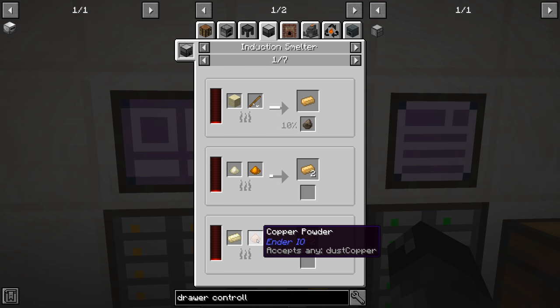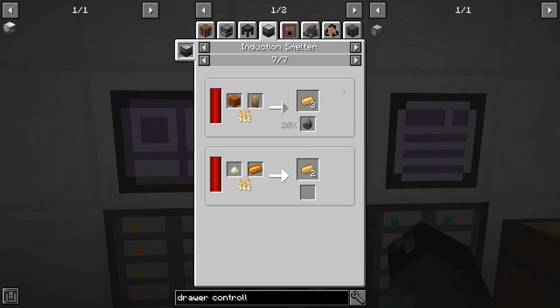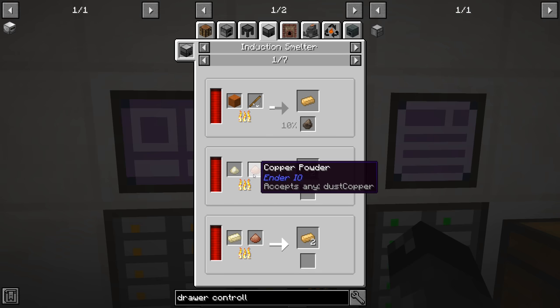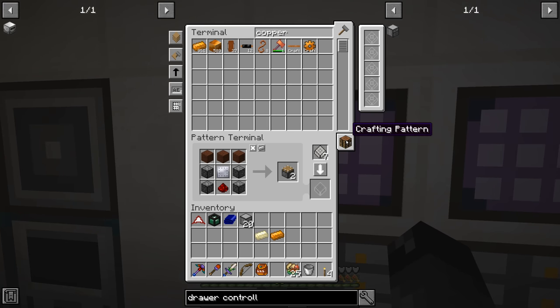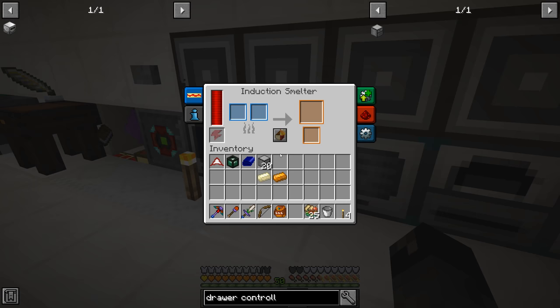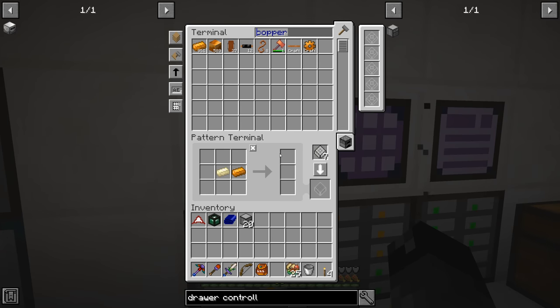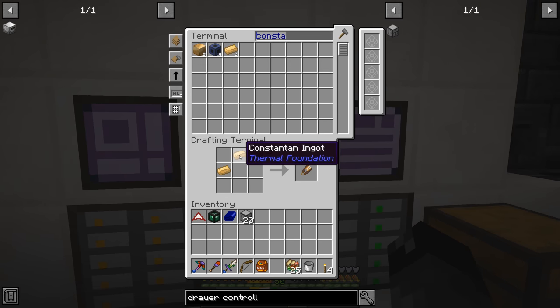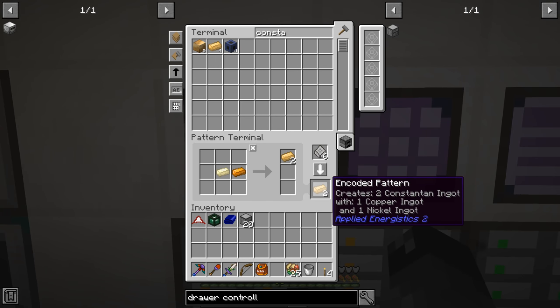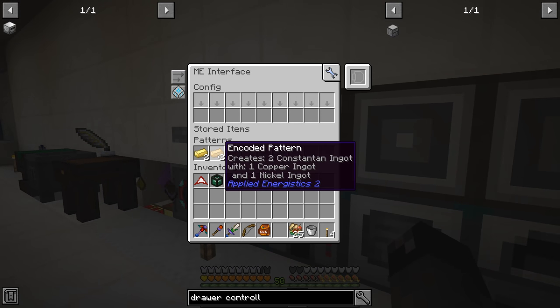I don't think they both have to be pulverized - I think it can be both ingots. So we can do a pulverized nickel plus a copper ingot, or two pulverized and one nickel. Let's throw that into the induction smelter here and make sure this works. Yeah, that seems to work just fine - so we are making constantan. The items went to the crafting terminal over here - that's why we only had two in the system. This recipe is valid, so we can place that here. Now we can make constantan and electrum. That's pretty cool.